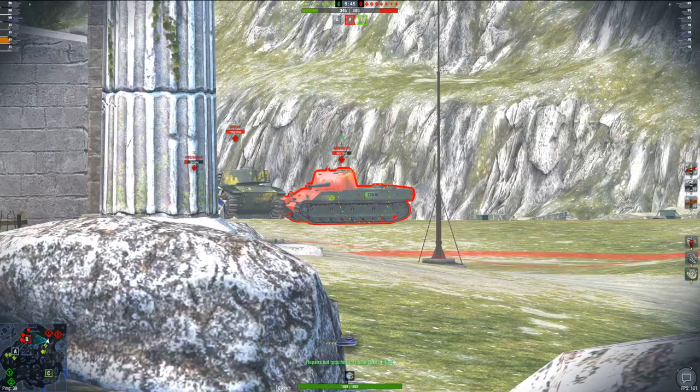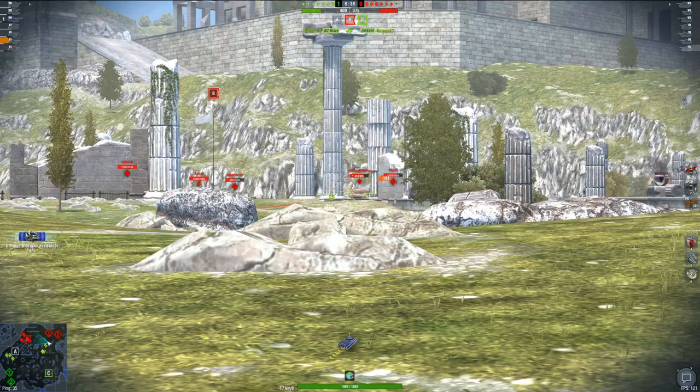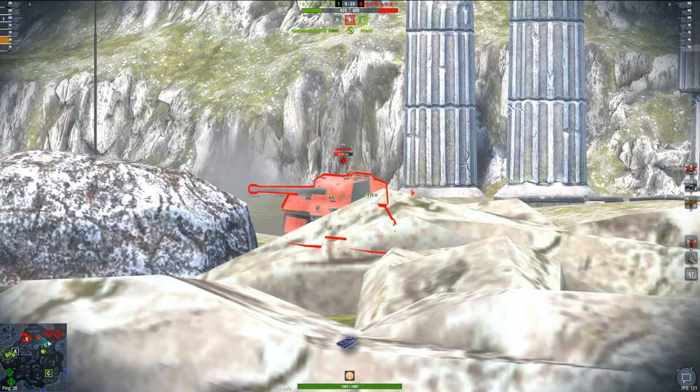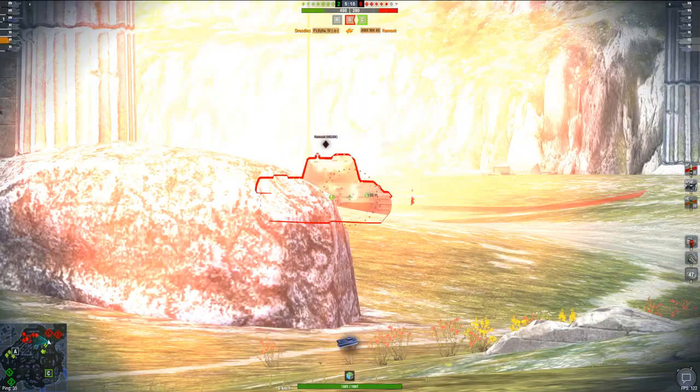Let's start shooting at that Amex — there's one shell into his side, and let's go for two shells. We can just butter right through his upper plate. 190 millimeters of premium pen is plenty to cut through enemy opponents. There's one nice tap into the SP1C. Nice shot right into that Amex turret — shooting premium ammo at his upper plate because one more shell is all we need to finish him off. There you go, finishing off the Amex M4.